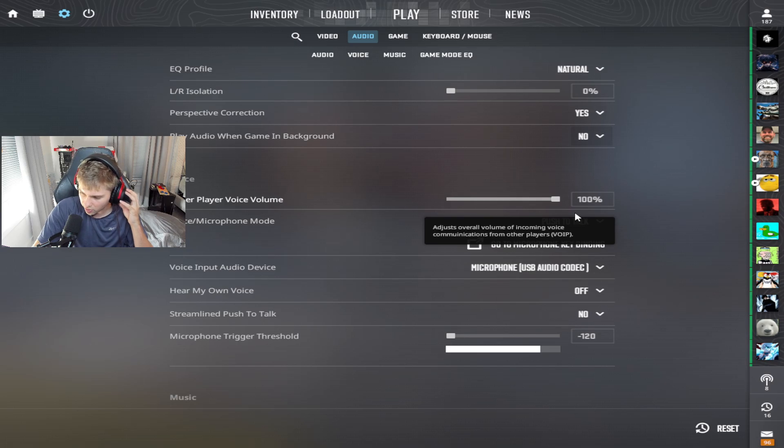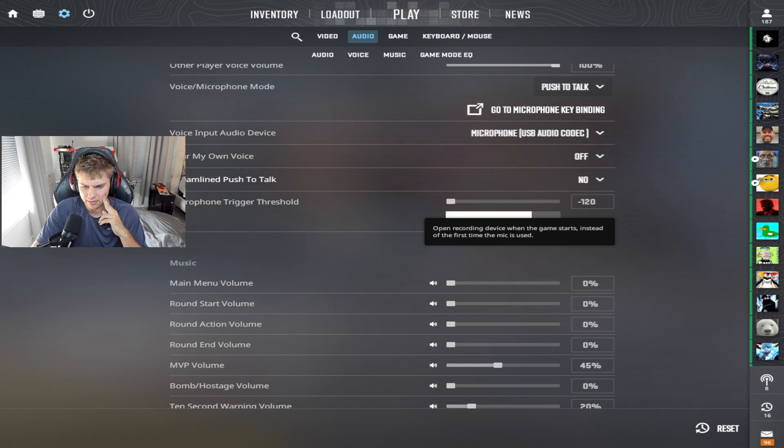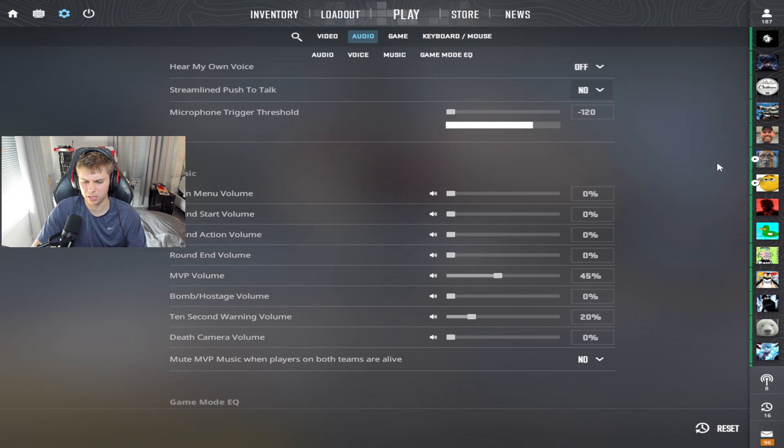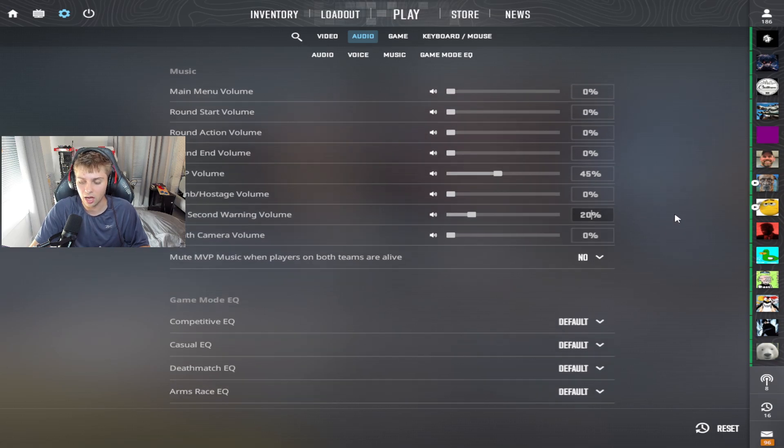Other player voice you could drag down if they're screaming in your ear. Definitely use push to talk — you definitely want push to talk. You don't want to hear your own voice back. For streamline push to talk, I'm not sure what that is, so I just put no. For the audio volumes here, if you're going full tryhard: turn MVP volume off, you don't care about MVP music. Make sure you can hear the 10 second warning because that matters a lot. Have the 10 second music on for something. The only one you really need on is 10 second volume. It helps to know when the bomb is at 10 seconds — even 5 seconds — so it's a real advantage.